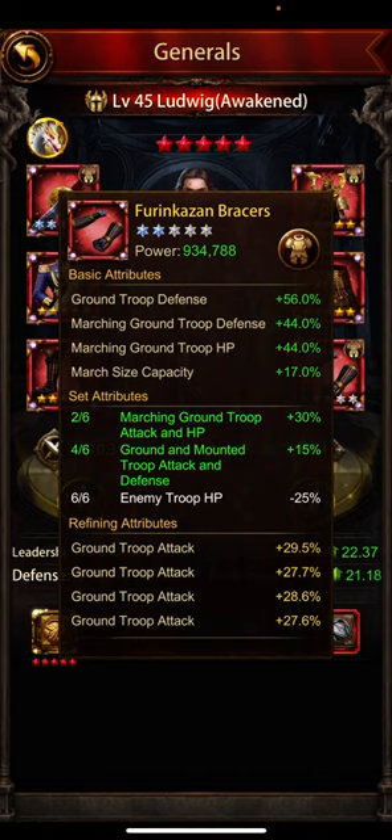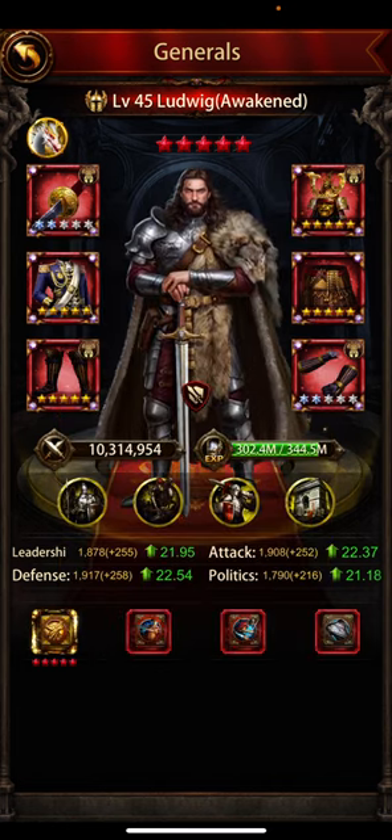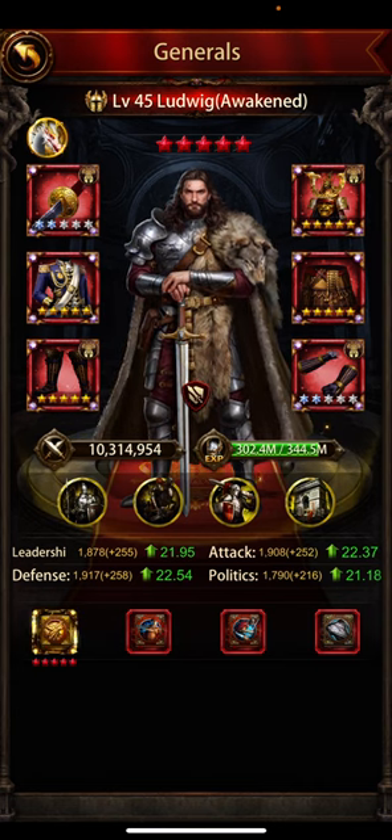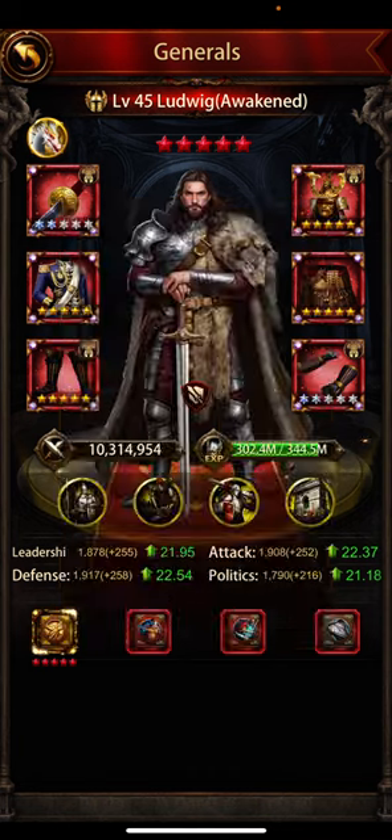The fury bracers — 56% defense, 44% HP, 17% march cap — great gear. This one has 81% attack, again great. I'm a little surprised by the decision to ascend the katana and the bracers; ground kills anyway, I wouldn't waste ascending on these. Freedom hero armor — the best armor there is for ground I think: 30% attack, 35% HP, and 30% defense. Great. The fury boots are great.